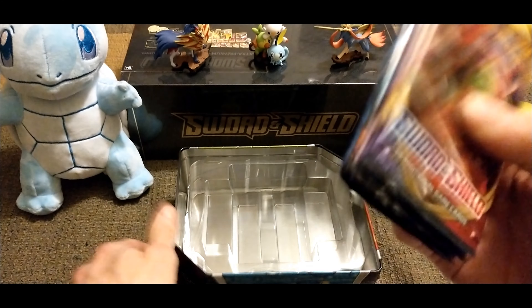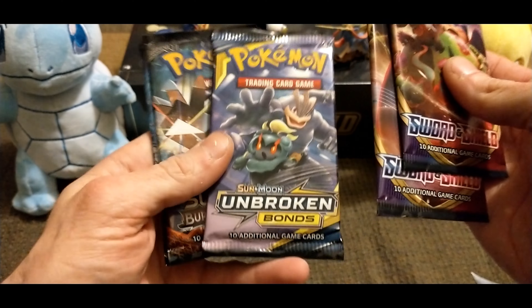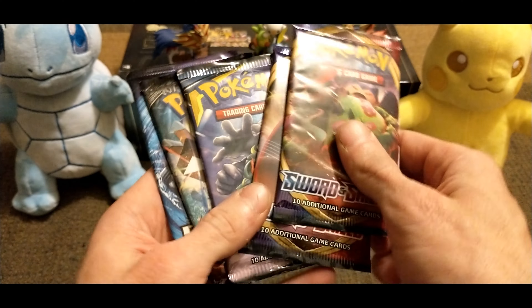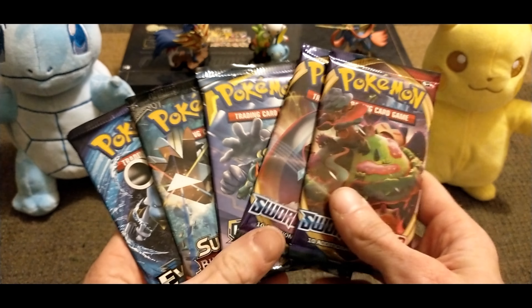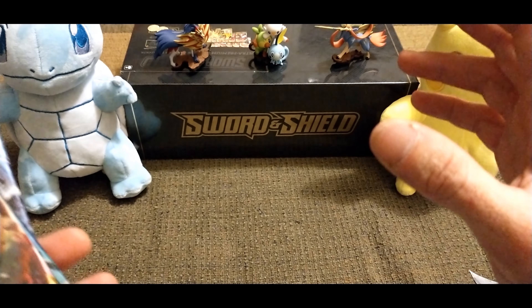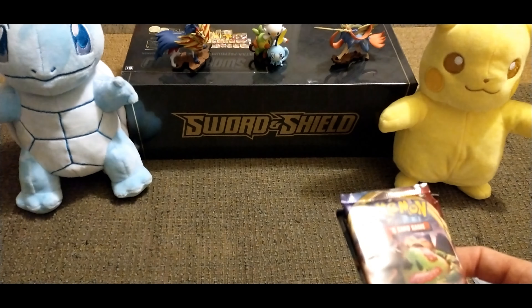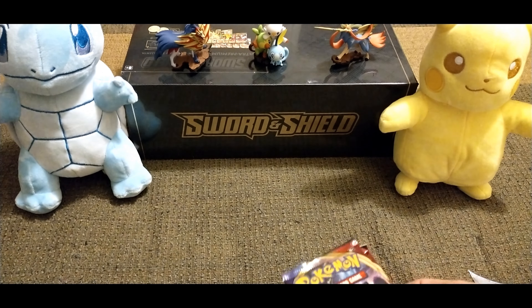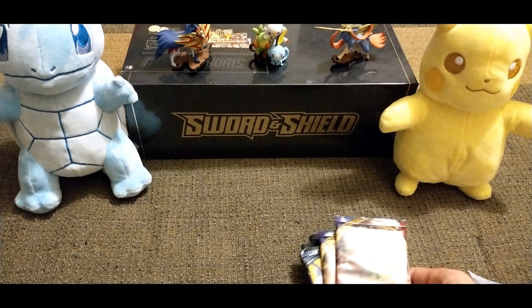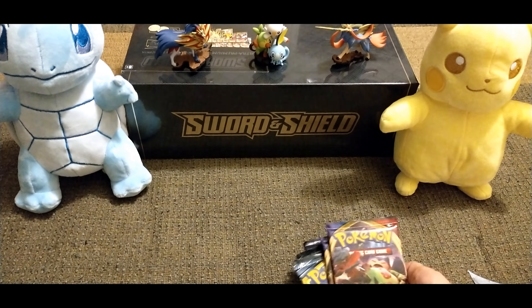There are five packs in this tin: Sword and Shield, and Unbroken Bonds — awesome! Burning Shadows and Evolutions. That's pretty good. It's difficult right now because it's hard to want to open that box knowing how much it's worth. I kind of wish Pokemon cards were not worth as much as they are right now, because then I would be more inclined to open that.